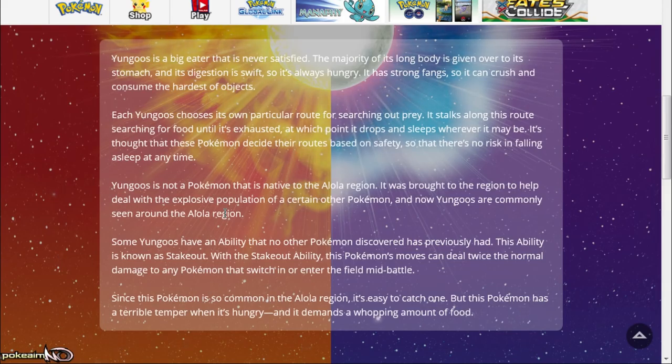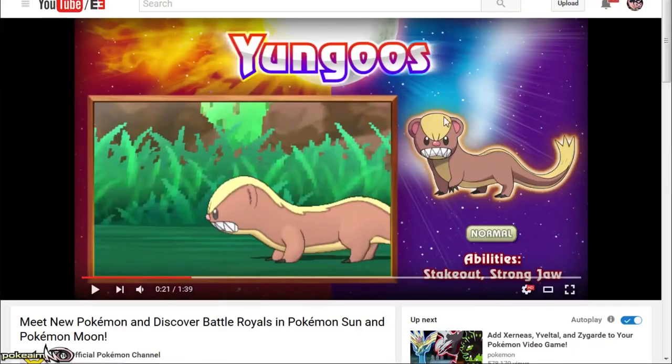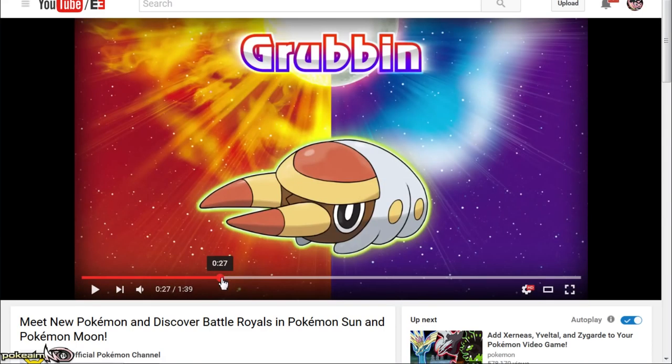That is a sick ability. On top of Strong Jaw, this thing has good abilities all around. Since this Pokémon is so common in the Alola region it's easy to catch one, but it has a terrible temper when hungry and demands a whopping amount of food. The fact that we have Yungoos with two good abilities is super cool — as long as it gets decent coverage, maybe even a new normal type bite move. We'll probably get a Dank Snake as well — Yungoos and Dank Snake.